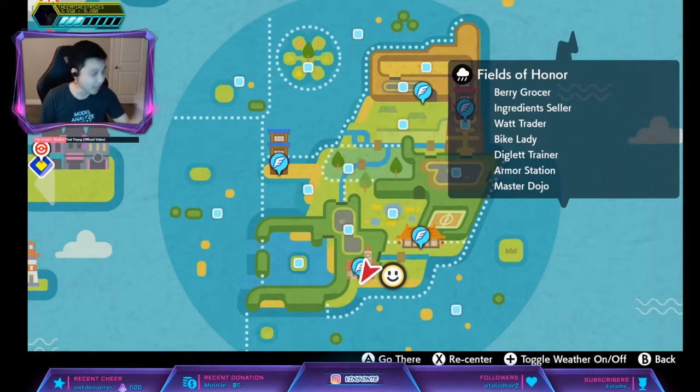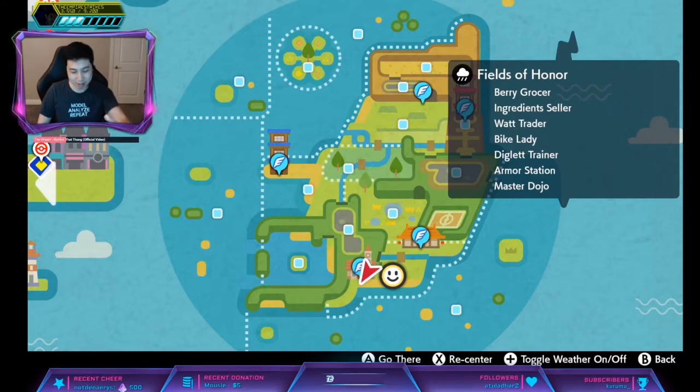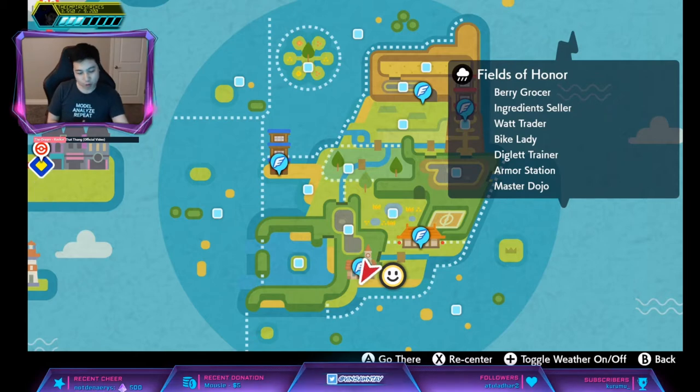In this video, we'll get Hidden Ability Stoutland. Hidden Ability Stoutland is Scrappy, and Scrappy means that for Ghost-type Pokemon, you can hit it with Normal and Fighting moves, and it also blocks Intimidate.